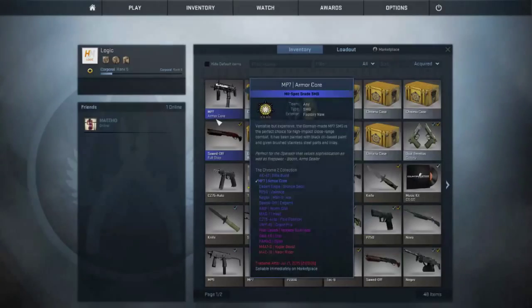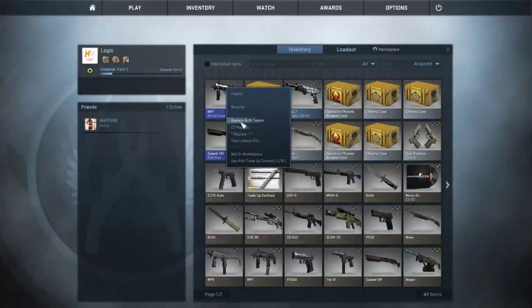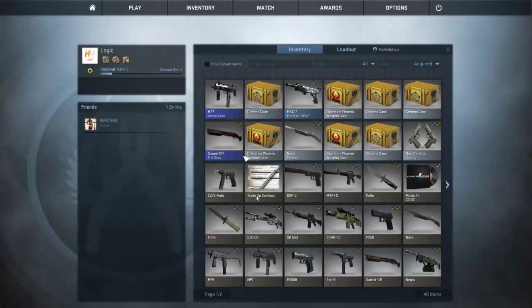So there goes $2.49 of my money wasted on this MP7 armor core that I never use. I mean it looks kind of cool, but it's not worth that much. Let's see how much it's worth — right now it's worth around 13 cents. Awesome.